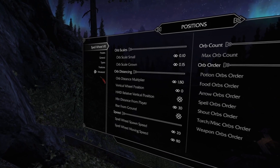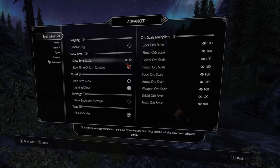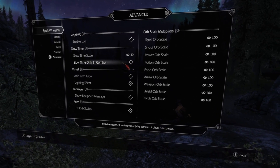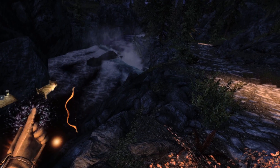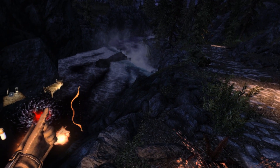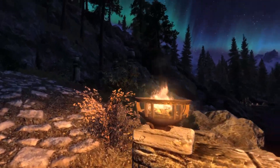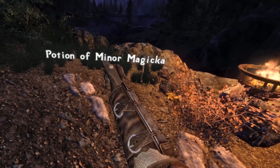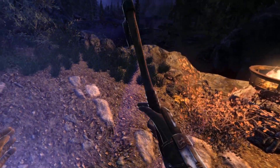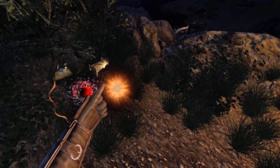Another feature I personally really like is the slow time. This means you get a time slow when you have the wheel open, and you can even set it to only happen in combat. You can select the time slow strength according to whatever you find most useful. I personally like this a lot because in fights sometimes you need a second to make sure everything is fine, and then you can just let go and you don't die in the meantime.